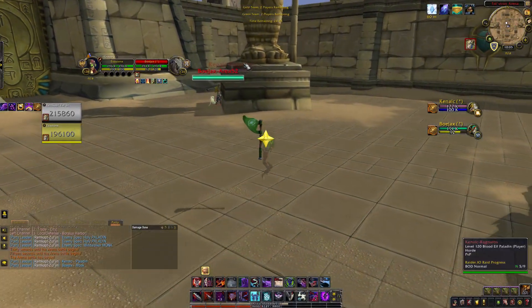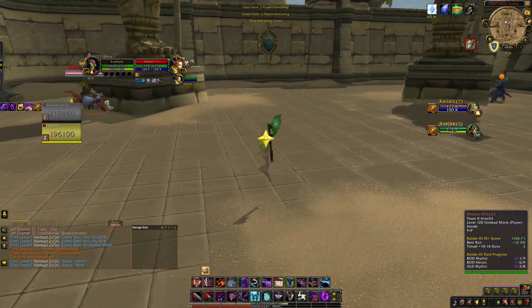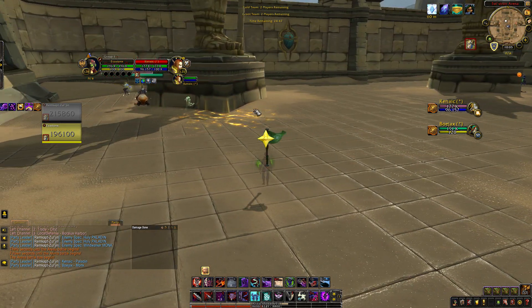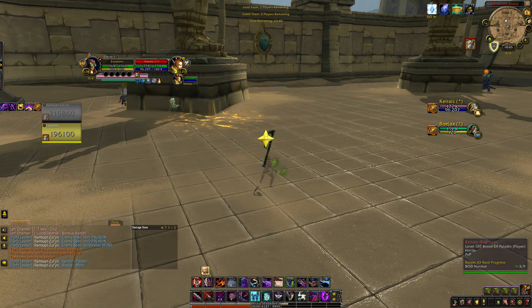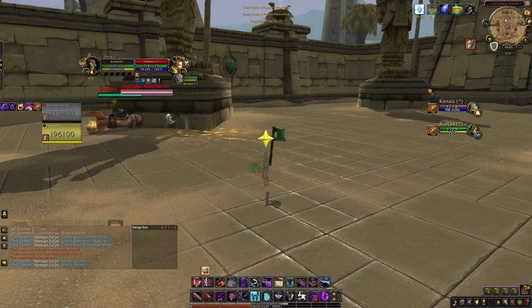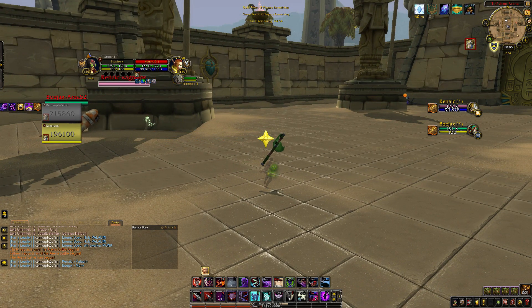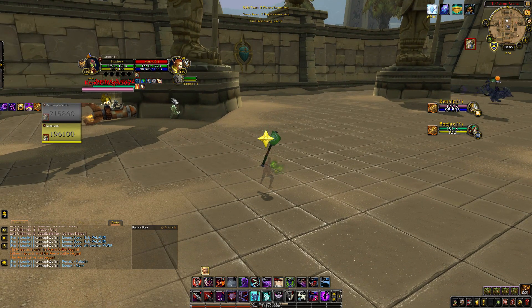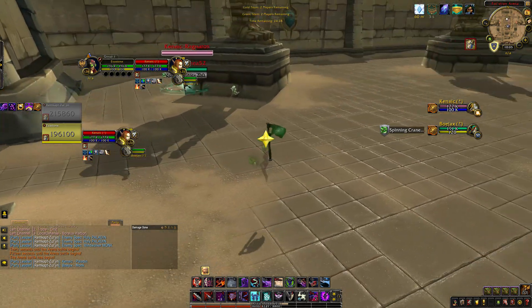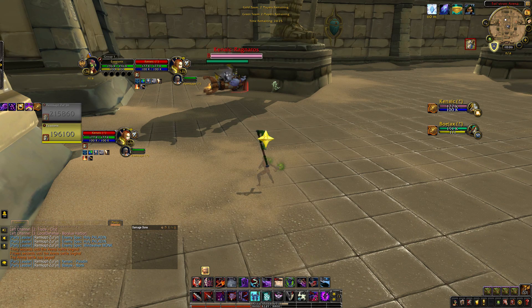This first clip is against Holy Pally and Windwalker. We're just trying to keep a defensive position and get the Windwalker to move off the pillar so that my Shadow Priest can have the pillar and reset after we get some damage out. It also lets me do the CC myself in the opener. Longevity is key against this matchup because against Holy Pallies you have a lot of cooldowns to get through.